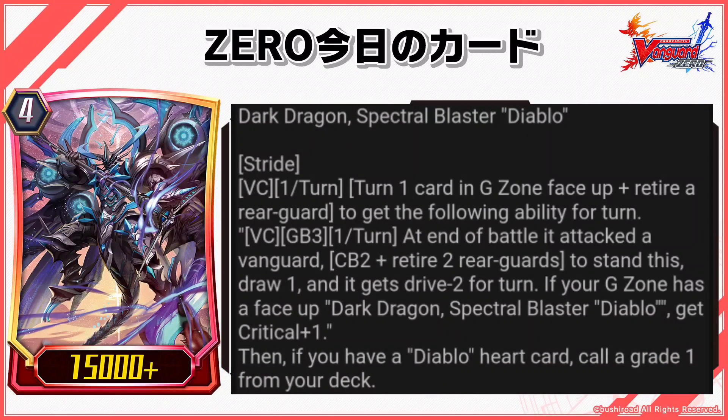Dark Dragon, Spectral Blaster Diablo: Stride VC 1/turn — turn 1 card in G Zone face up and retire a rearguard to get the following ability for turn. VC GB3 1/turn: at end of battle it attacked a Vanguard, CB2 plus retire 2 rearguards to stand this unit, draw 1, and it gets drive 2 for turn.